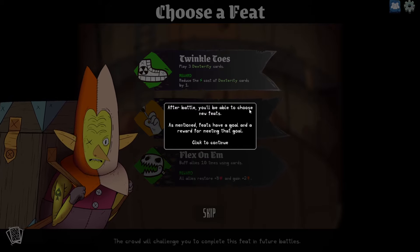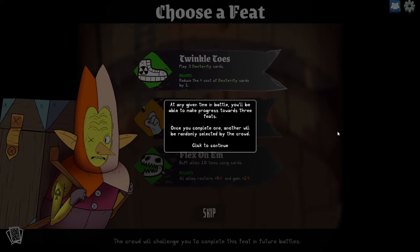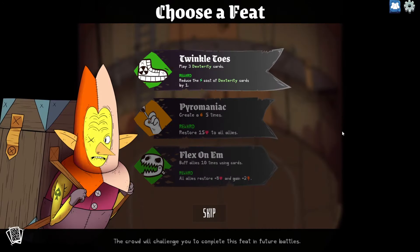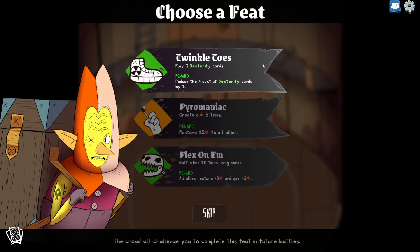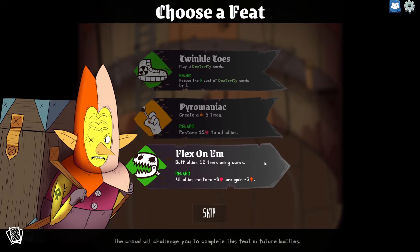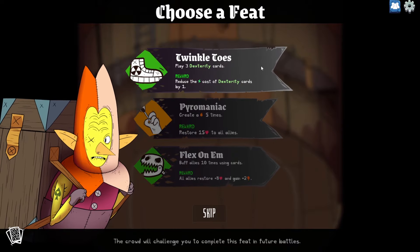After battle you'll be able to choose new feats. Feats have a goal and a reward for meeting that goal. The reward lasts only for the duration of the battle — in future battles you can complete the goal again to earn the reward. At any given time you'll make progress towards three feats; once you complete one, another is randomly selected. So: play three dex cards to reduce the energy cost of dex cards by one; create a fire five times to heal everybody; or buff allies ten times to heal and buff everybody. The easiest one right now is the dex cards. Pyromaniac, close second.